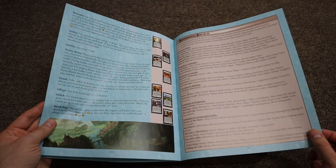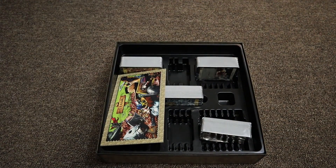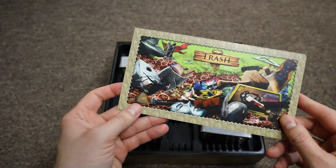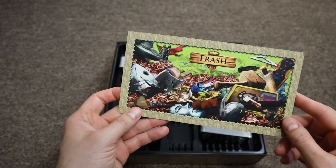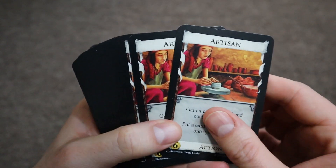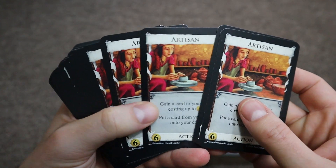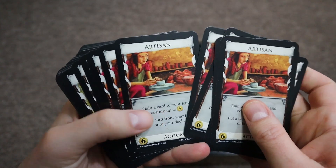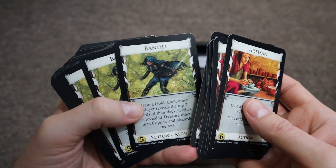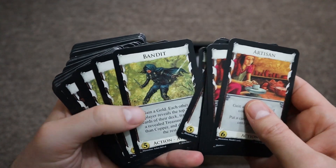You want to have the most victory points at the end, but there's a bunch of different ways to do that. This comes with a little trash mat, where you trash cards when you remove them from your deck. We've got a bunch of different base cards, and you'll be able to purchase cards from the market, like an artisan here, which will let you gain a card in your hand that costs up to five gold.